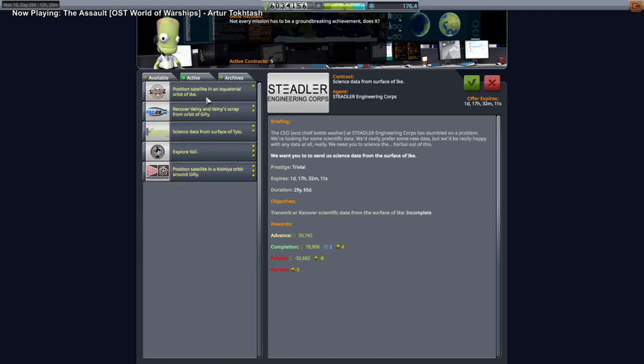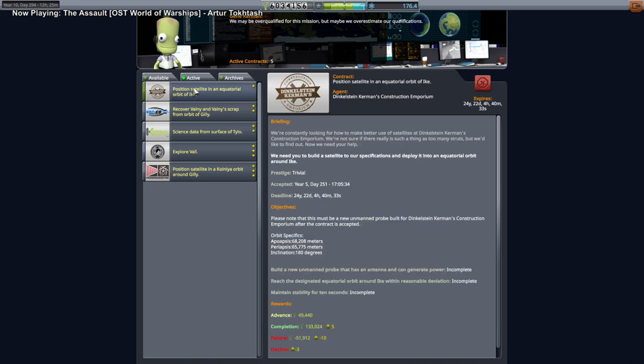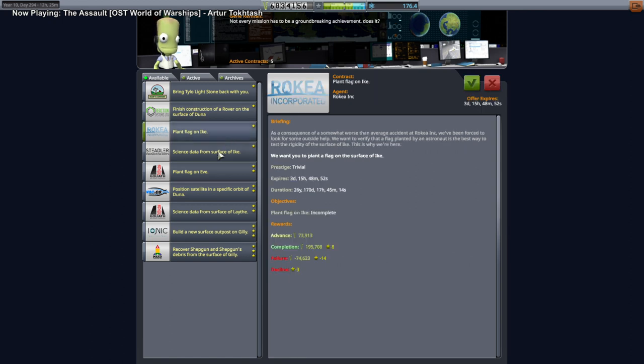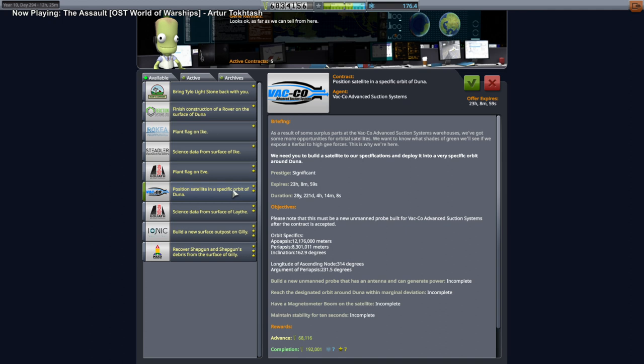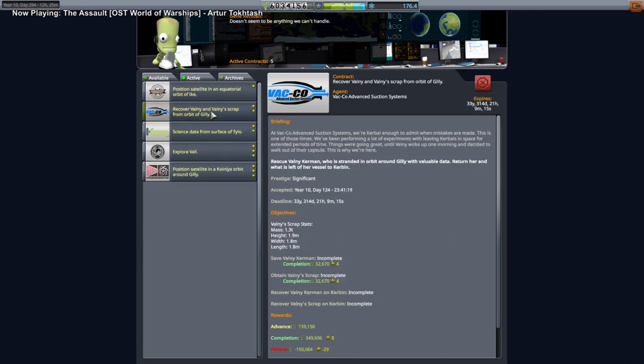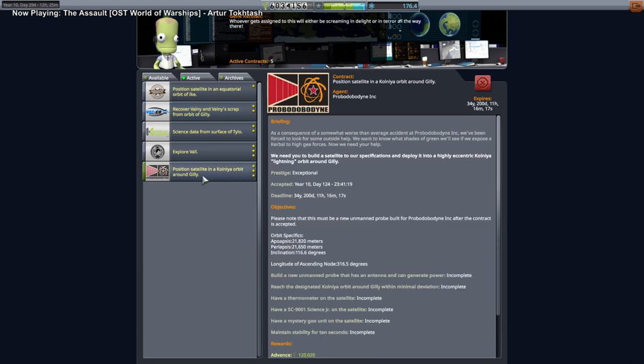There are also a bunch of Ike contracts, and we already have a satellite in an equatorial orbit of Ike, but that's uncrewed. To plant a flag on Ike we'd need crew, though we could slough off a probe. We need science from the surface of Ike, and we need to position a satellite in a specific orbit of Duna. We have a limited number of Kerbals and unfortunately not enough engineers.